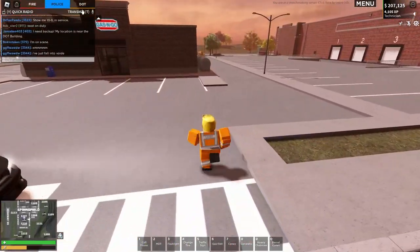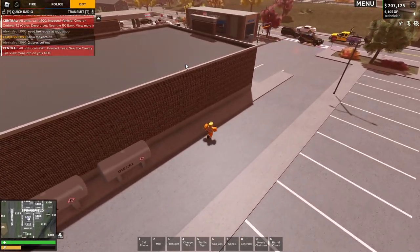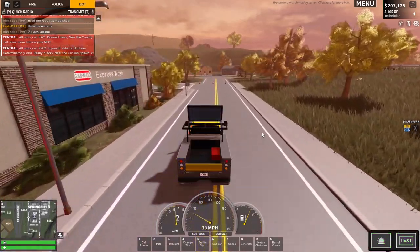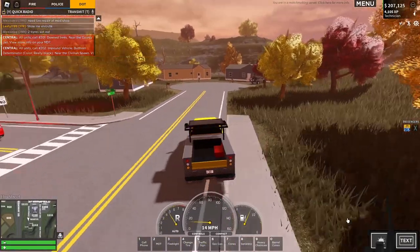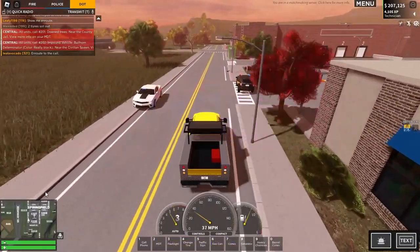Yeah, it looks like the police have got most of this under control. Looks like maybe the fire is out — people are starting to head back. So we can turn off the text board and turn off the light. I think these are my cones here, let's pick them up.